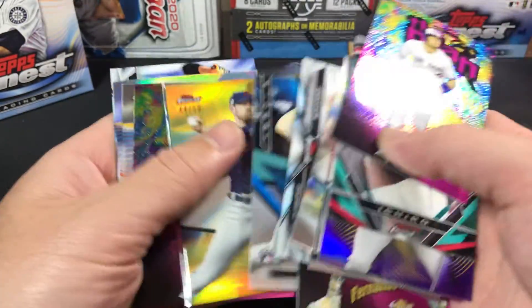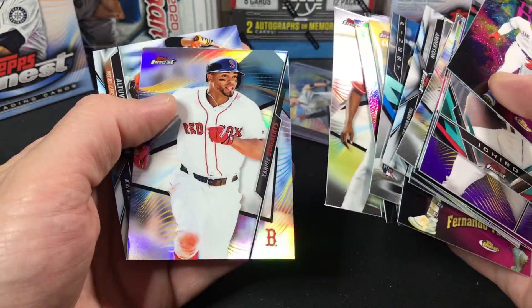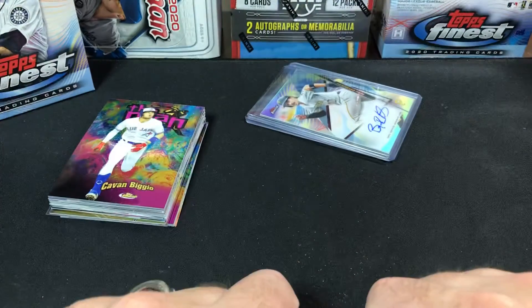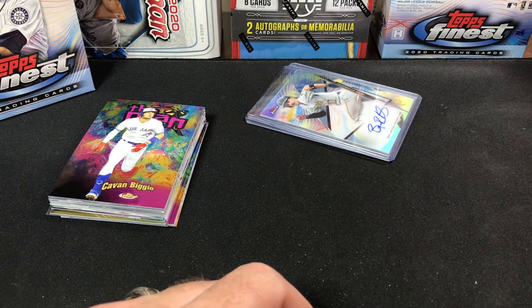Dustin May, the gold Shane Bieber, another Keston Man insert, another Aquino, Bogaerts refractor, and Alvarez Finest Duels. Alright guys, that's it. Please like, comment, and subscribe. I really enjoyed the comments down below — let me know what you think, and I'll see you on the next one.